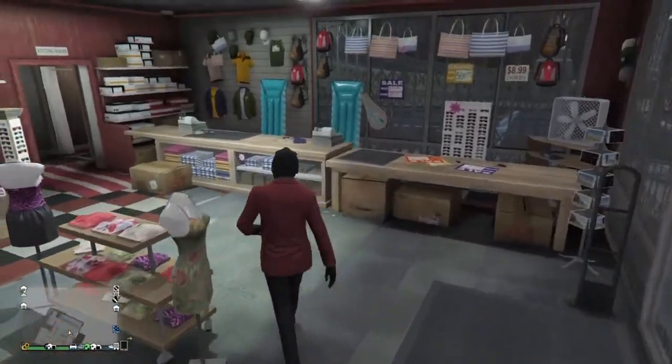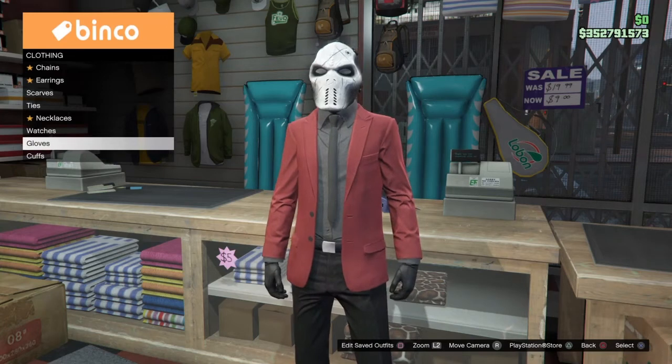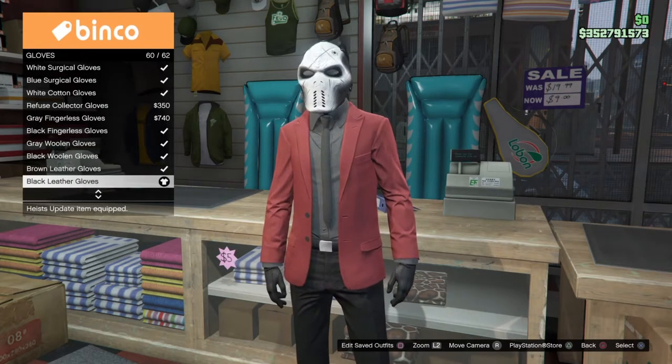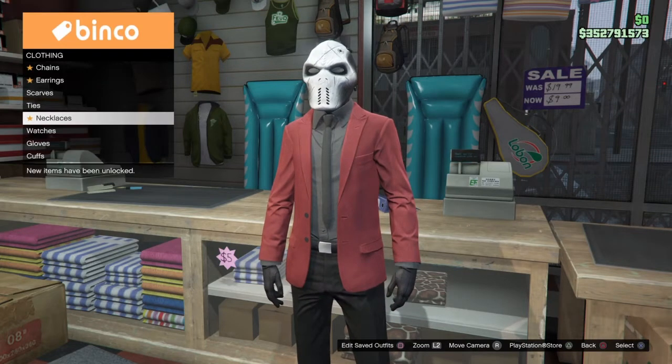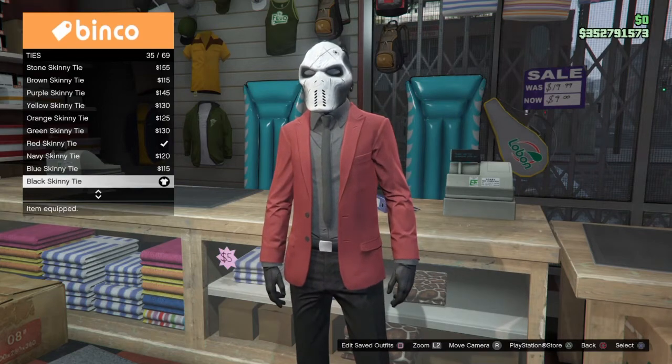Come on over to the accessory table and get the black leather gloves, number 60 out of 62, at the bottom of the list. Then the last accessory we're going to get is our tie, which is going to be the black skinny tie, number 35 out of 69.